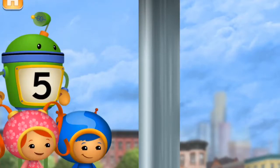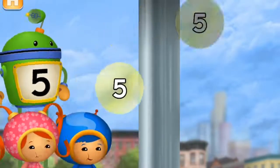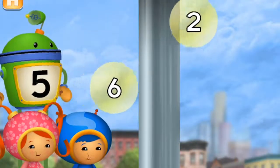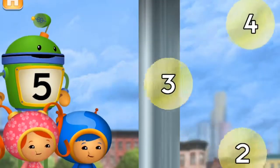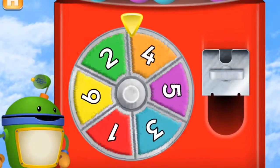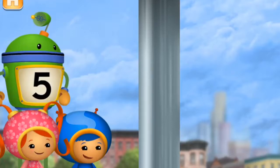Pop the bubbles with the number five. Let's play again to pop more bubbles. Spin the spinner to give us gumballs. The spinner landed on the number five! Let's blow bubbles. Pop the bubbles with the number five.